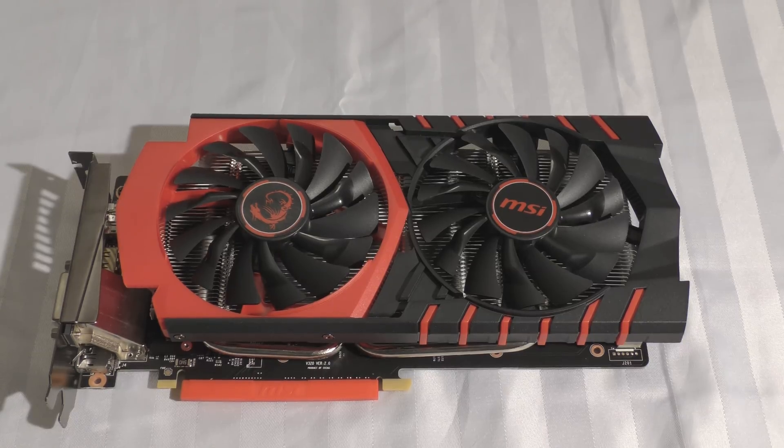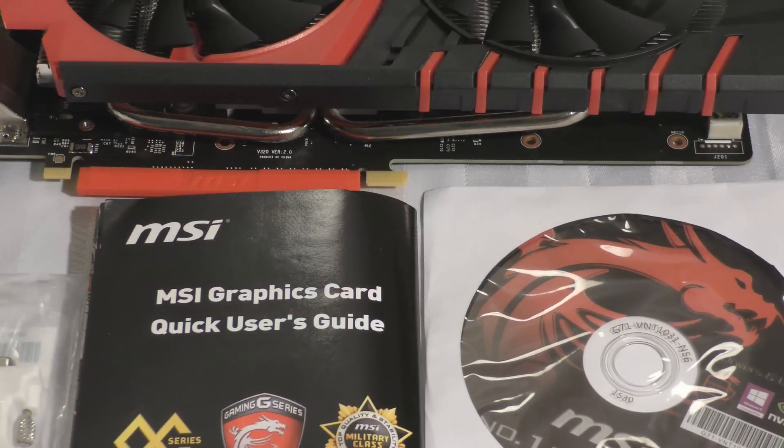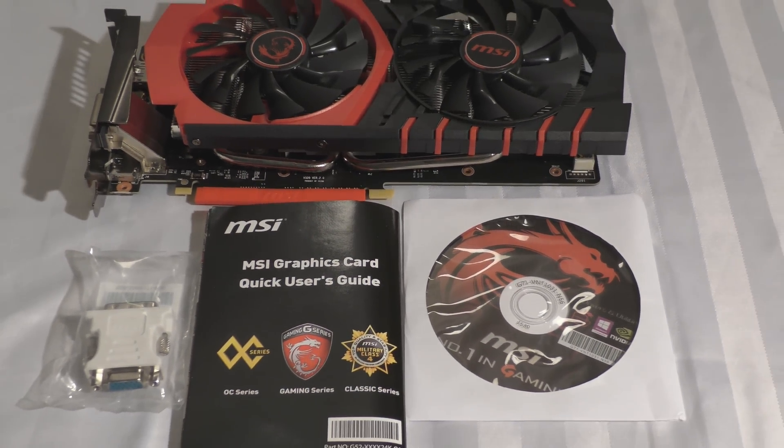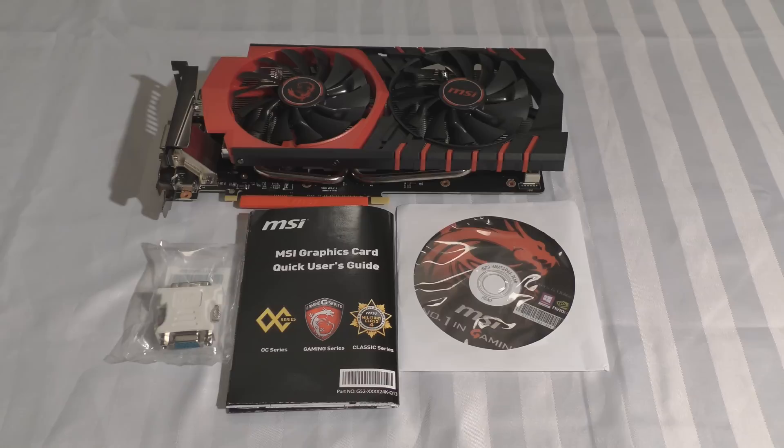Anyway, let's get on to what you get in the box. So you get a DVI-to-VGA adapter, you also get a user's guide and you get a driver disc, and obviously you get the graphics card and the box that comes with it.